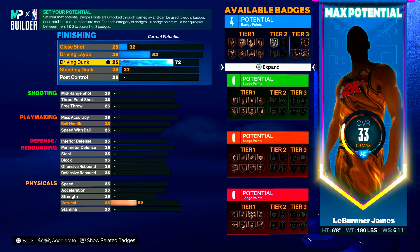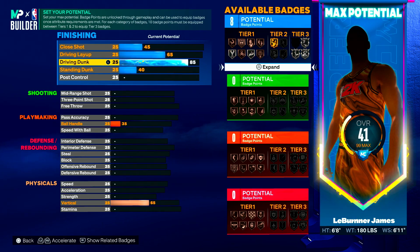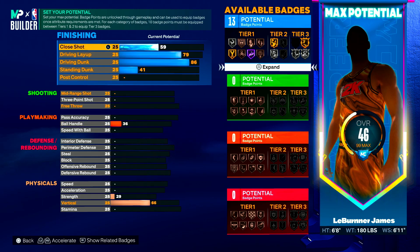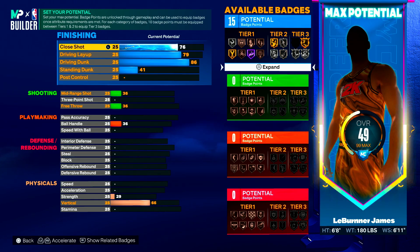I like to make my builds with either an 84 or 86 drive and dunk. I put this one at an 86 — that's going to give you a limitless takeoff on gold, so you can really get up out of there and dunk from the free throw line and stuff like that. We put the middy up to a 79, and we put the close shot up to a 76. You're going to want to put a couple more badge points on your finishing so it'll let you go into tier three and put on your gold limitless takeoff.